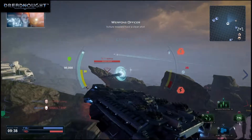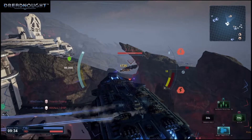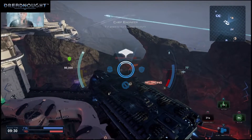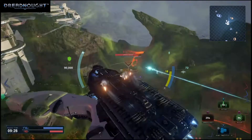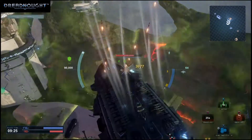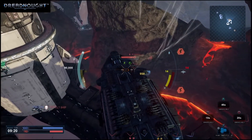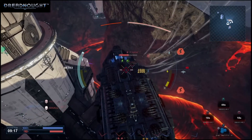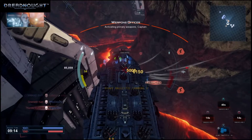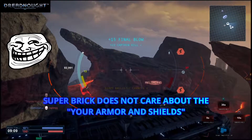Vulture missiles have a clean shot. Interceptor is locked and ready to launch. Guide system online. Looking to target. Send the Vultures. Full power to maneuvering thrusters. We've got nothing left. Activating primary weapons, Captain. Scratch another enemy. Hostile destroyer eliminated, Captain.